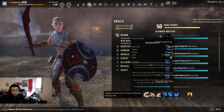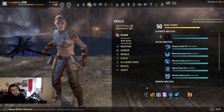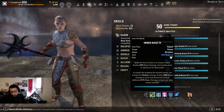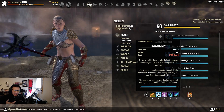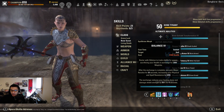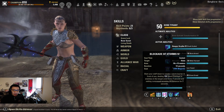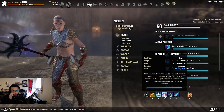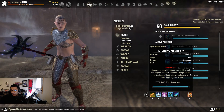On our back bar — lightning staff, frost staff, or bow depending on what you're using — we have Inner Rage as our ranged taunt. We have Balance to help with magicka sustain; if you feel you don't need it you can swap it out, but I do recommend having it. Then we have Blockade of Storms; if you're running a frost staff this becomes Blockade of Frost, and on a bow you should run Endless Hail. This helps proc your enchants and off balance.